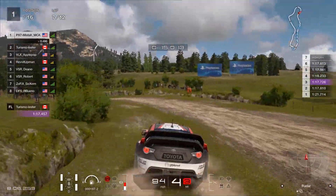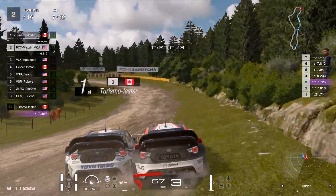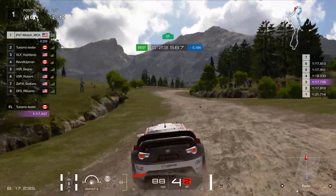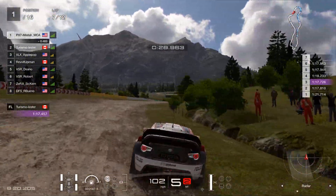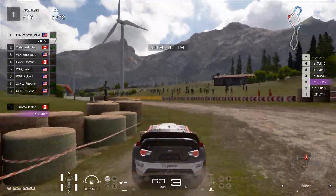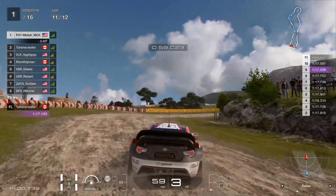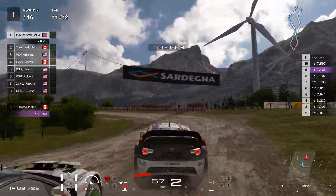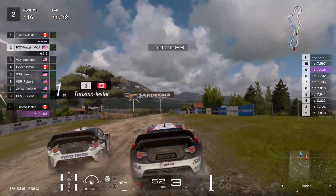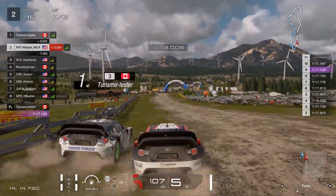Just like here, I made a mistake and Lester is going to go for the move — we end up door-banging each other. Get ready for that kind of aggression, especially if a lot of you are within a similar pace. The Fisherman's Ranch race is a five-lap race and fuel and tire wear is at zero, so you don't have to worry about that. This is an all-out race about survival — making sure you don't screw yourself over and taking advantage of others.